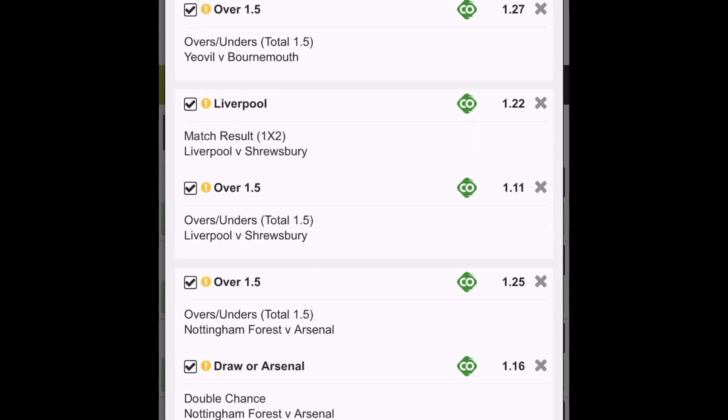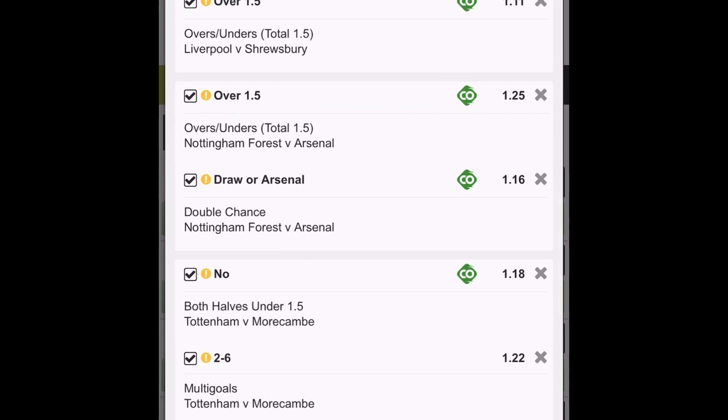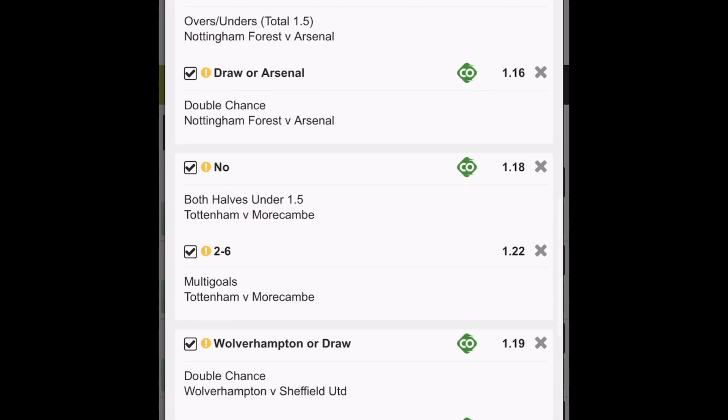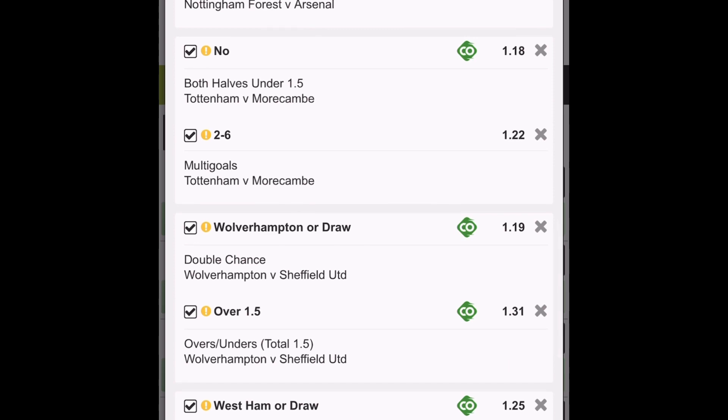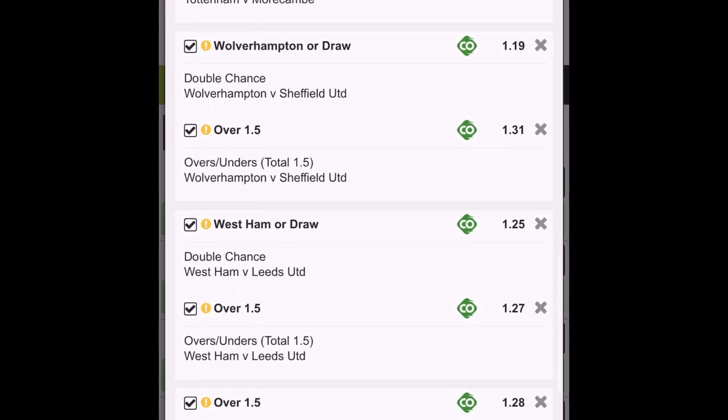Arsenal to get the result and over 1.5 goals. Tottenham — goals in that match. I have a multi-goal selection of two to six goals, because I expect more than two goals, or you can play under 1.5 no either half — I think that's a better option there. Wolverhampton win-draw double chance at $1.19, and over 1.5 goals — there's great value there.